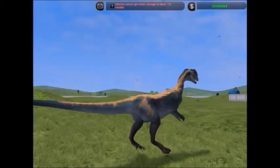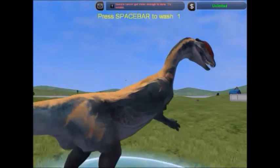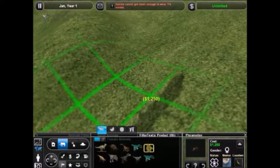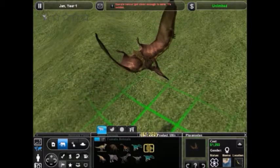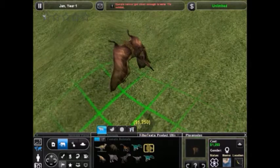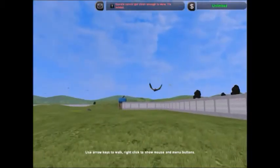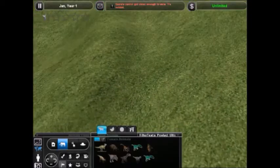You can also get the Tyrannosaurus Rex and the Carnotaurus as well, and even the Pteranodon, which I actually have but can't really show well because it flies away. There's the Primal Carnage Pteranodon, which is pretty awesome. I think the models are taken directly from the game. This one isn't great in the zoo because it just flies around and it's kind of hard to contain — I just have it because it's cool.